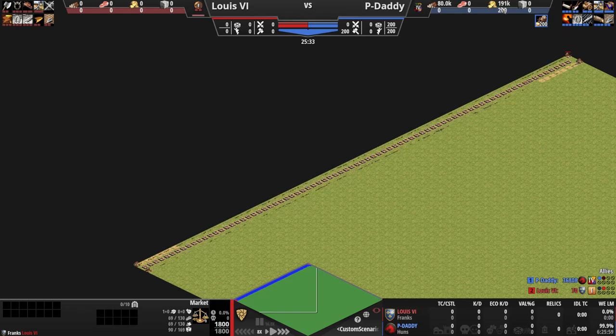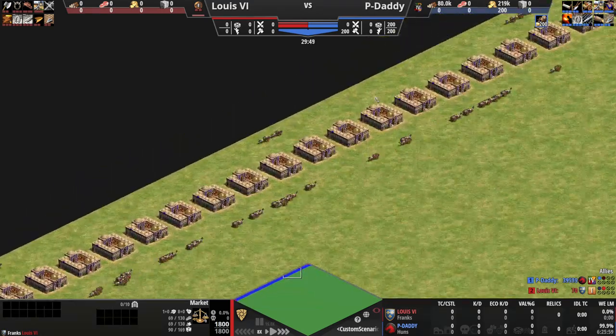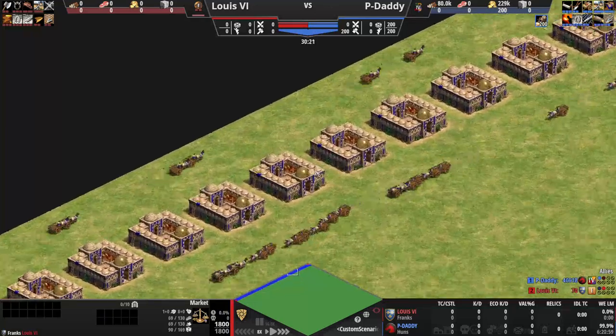Why don't we have houses? Because we think of everything when we set up and create these scenarios for you guys — we picked Huns so that way we don't have to have ugly houses. Let's do a little zoom in and just check out a section and see how fast they zoom on by.